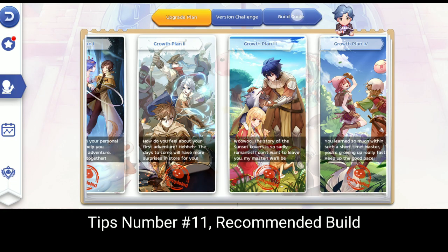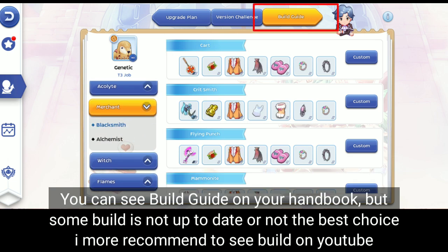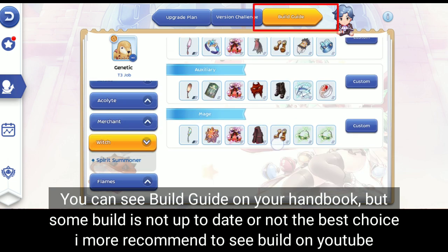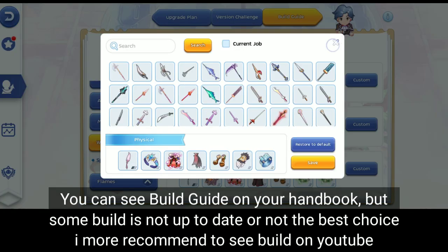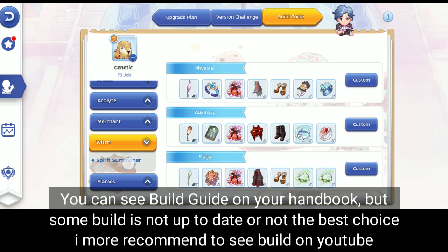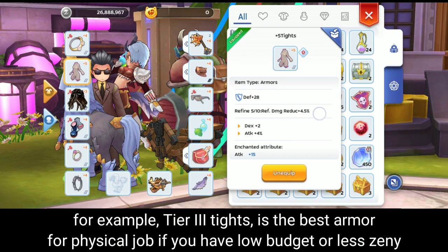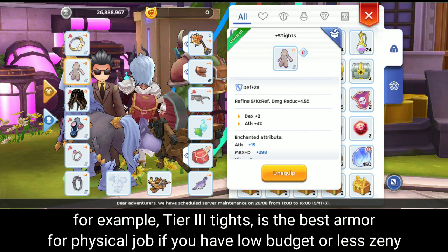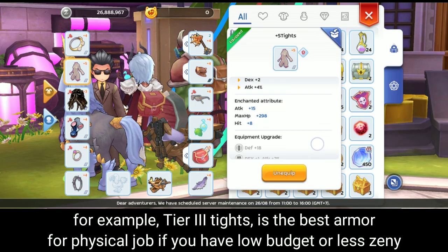Tips number eleven: recommended build. You can see build guides in your handbook, but some builds are not up to date or not the best choice. I recommend looking at builds on YouTube instead. For example, Tier 3 tights is the best armor for physical jobs if you have a low budget or less Zenny.